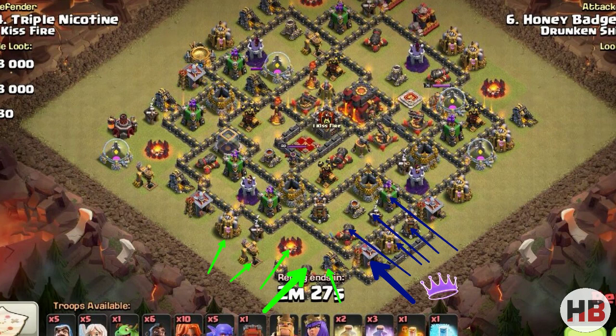I am going to drop a Baby Dragon at the bottom cannon to take out all the buildings marked with green arrows, and drop the Archer Queen near the Barrack to take out all the buildings marked with blue. If the Queen comes under heavy fire, I will use the Rager to keep her up.